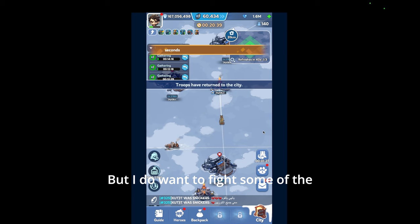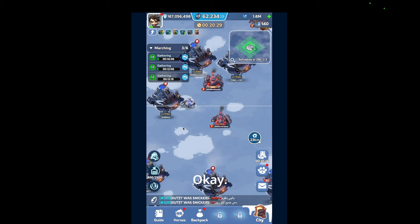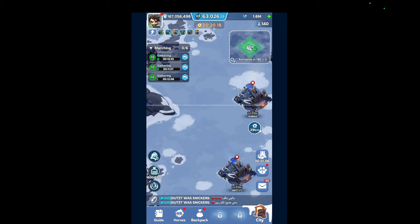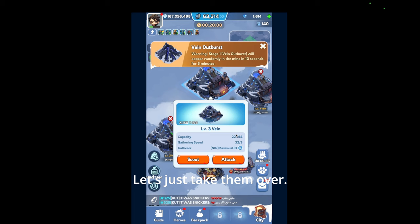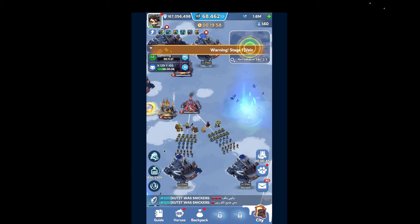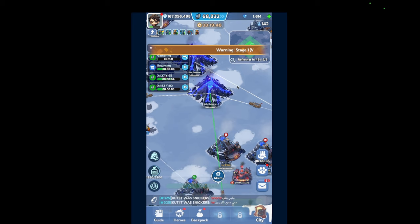I do want to fight some of the stronger players — I think that'll be more fun for you guys. You can come in here and just kick them out. I'm probably going to take over everyone here — that's the best strategy. All right, let's just take them over. Take this guy, take this one. Speed up.